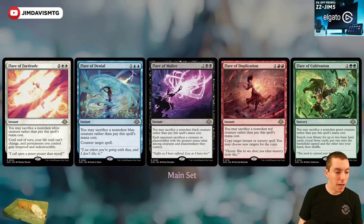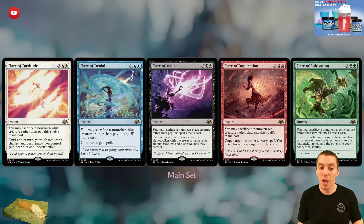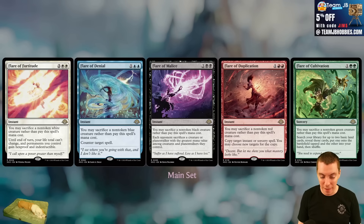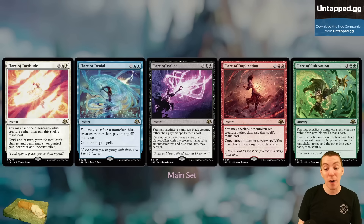Flare of Fortitude is basically a Teferi's Protection to keep yourself alive. Flare of Denial is a hard counterspell which is pretty sick — you sacrifice a blue creature, which could be a Narcomoeba or a Merfolk or whatever. Flare of Malice is an edict where each opponent sacrifices a creature or planeswalker at mana value four or less — it's a two-for-one in your favor. It's good if your opponent is trying to kill you with an infect creature or something like that.